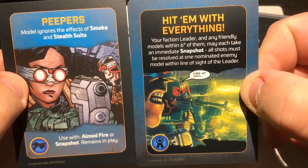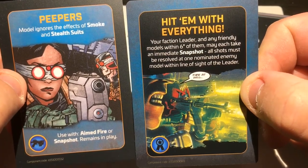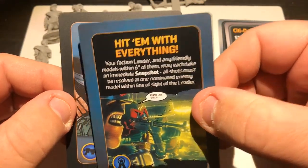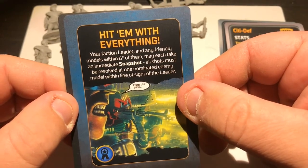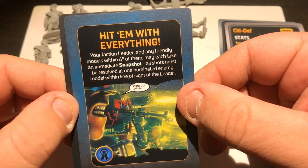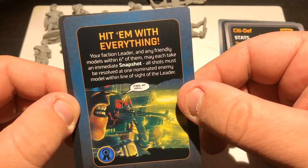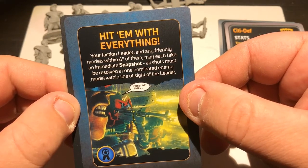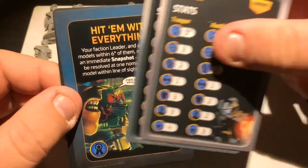The model ignores the effect of smoke and stealth suits. Use with Aim, Fire or Snapshot from lanes in play. And for the Big Meg card — Hit Them With Everything: your faction leader and any friendly models within six of them may each take an immediate snapshot. All shots must be resolved at one nominated enemy model within line of sight of the leader. Definitely one for a military group — nice.